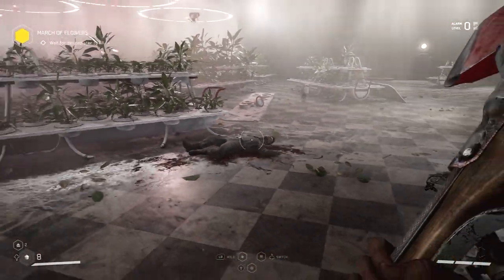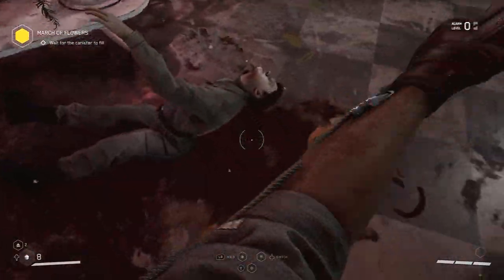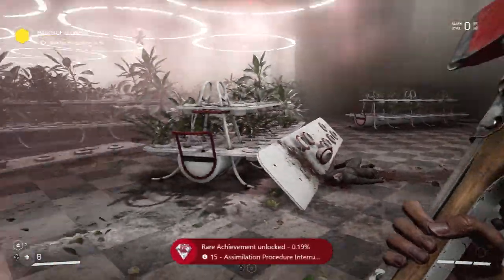What you want to do is just hang around a dead body until a sprout goes inside. And before he turns, make sure you chop him up and you should get the achievement for preventing him from turning into a mutant.